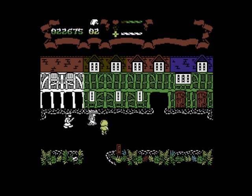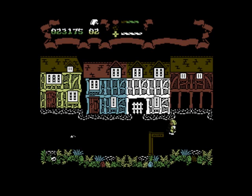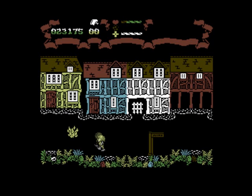I don't know how many lives you get. You get a few lives but I can't fire, so it's going to make it more difficult. I need to avoid the flames because that's instant death. I've got my last life — can I get through that? No. Adventure score: 11%, charms found: zero.